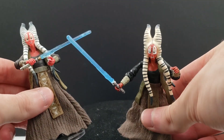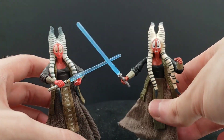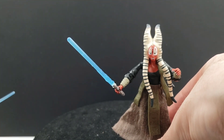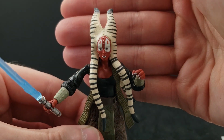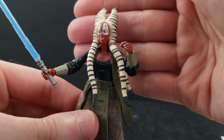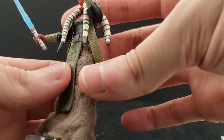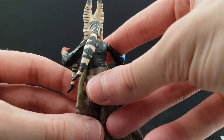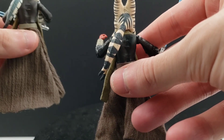Other than some of the articulation points, mainly in the arms, it's just re-utilizing the same tooling. It has the stripes on her head tails — kind of a dark gray — and some grays at the ends. I do like how they did the back of her head tail. I think the coloring was done a lot differently than on the Revenge of the Sith figure — you can see the significant difference.